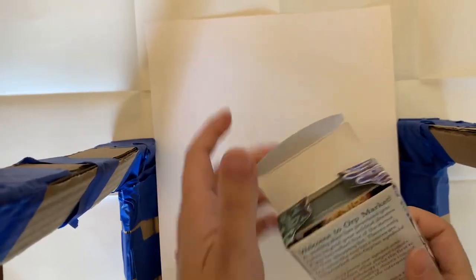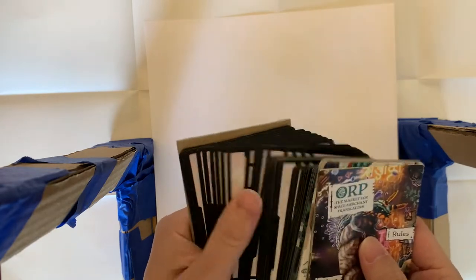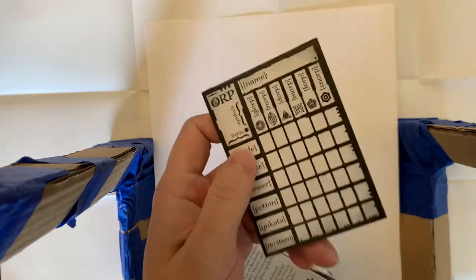When you open the box, you are going to have the contents which contain a deck of cards, a rulebook, and a logic matrix.